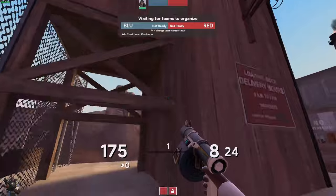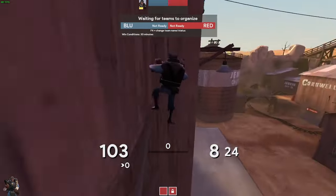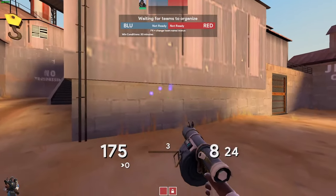You can jump up here — don't know why you'd want to, but you can. Stickies placed in this wall are invisible. Don't know why.